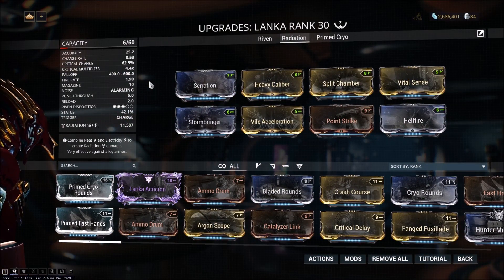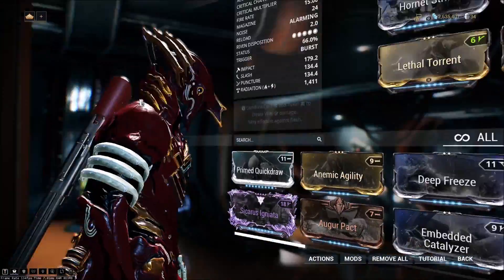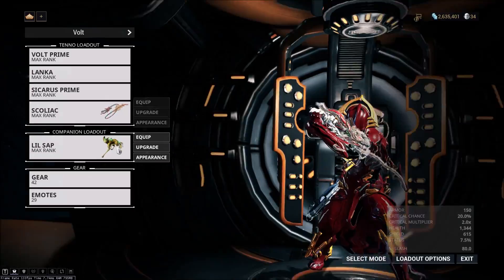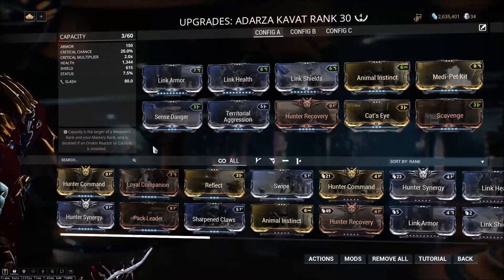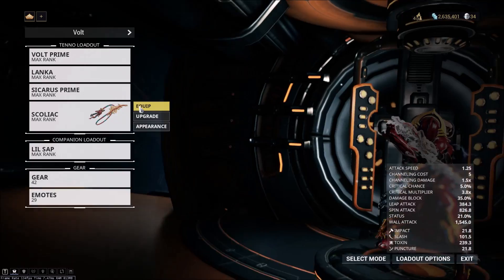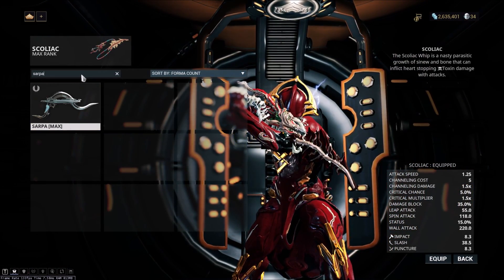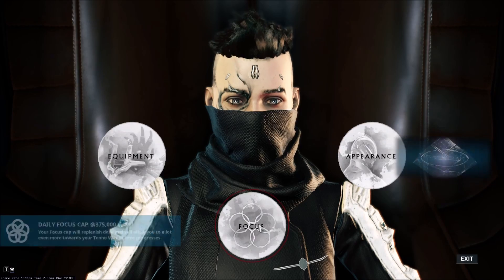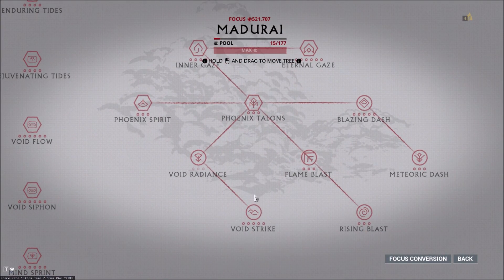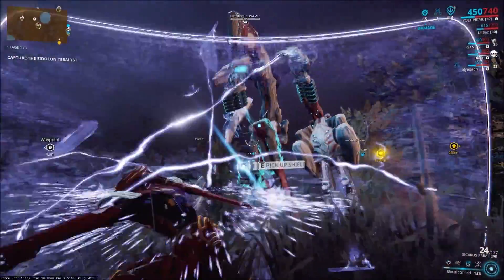Now let's look at the weapons I'm going to be using. Here's my Lanka build, my Sicarus build, and this is what I'm running on my Kavat. As for your melee weapon, you can really use whatever you want, whether it be a regular melee or a Sarpa. And for your focus school, you're probably going to want to run Madurai with Void Strike. Now that we've taken a look at the build, let's look at some Volt gameplay during the hunt.